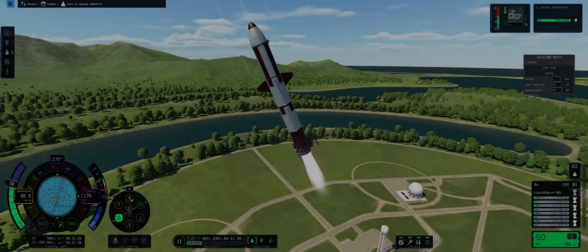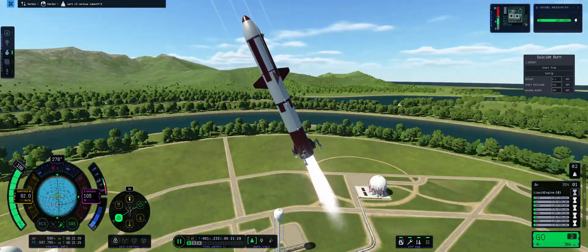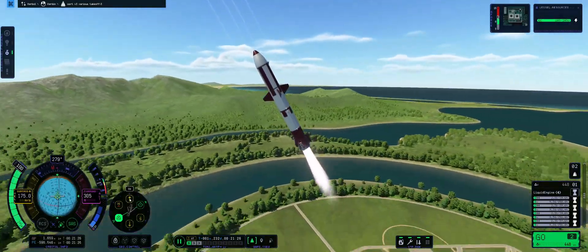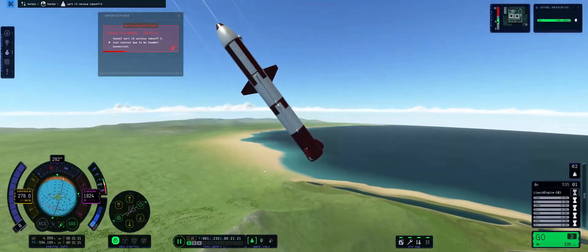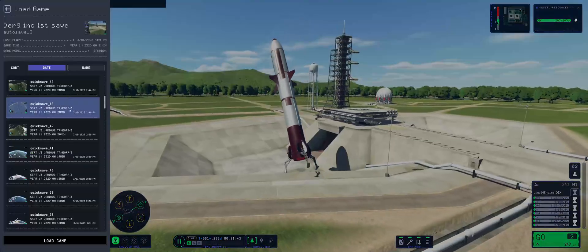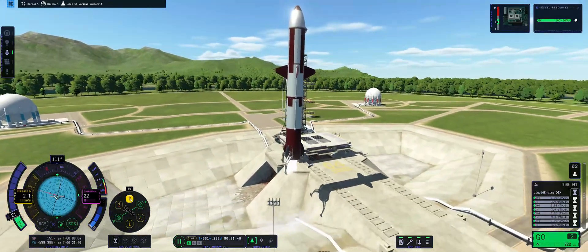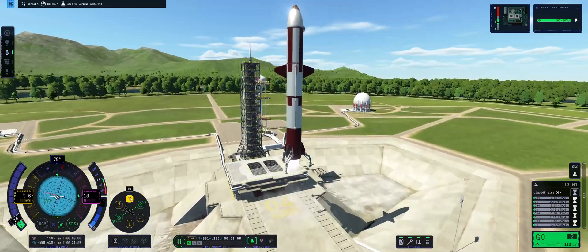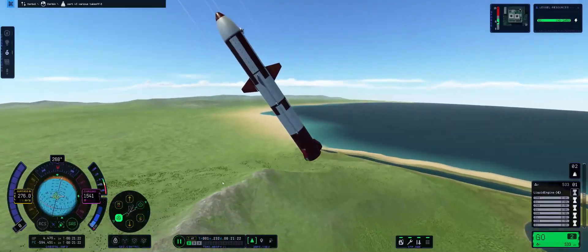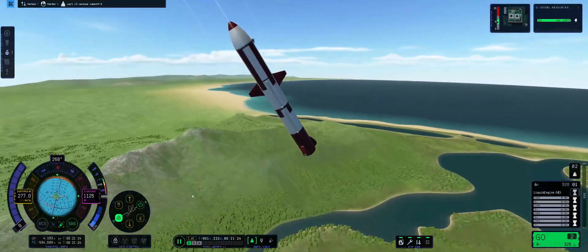And now here comes the hard part. Realistically, the landing itself isn't super difficult once you start burning. The hard part is to actually land the booster in a specific location. Without mods to pinpoint where the rocket would land — like the mods that exist in KSP-1 — I just had to eyeball it. Honestly, this took a lot of attempts, and I'm showing only a super small fraction of them. I think I have well over two hours of footage trying to land this booster. I was pretty specific — I wanted to land it directly onto the launch pad.